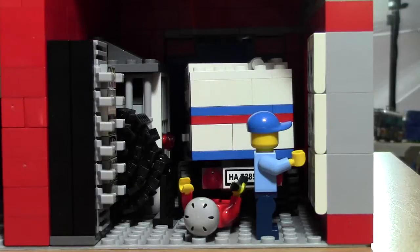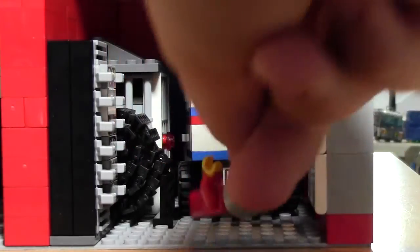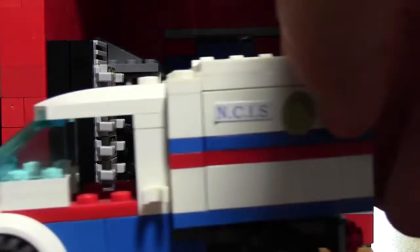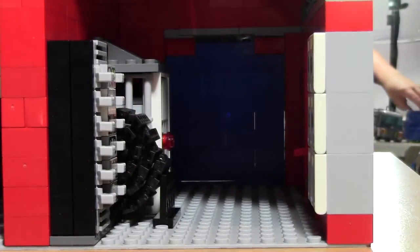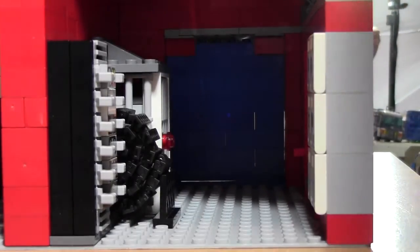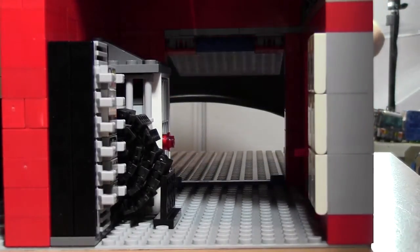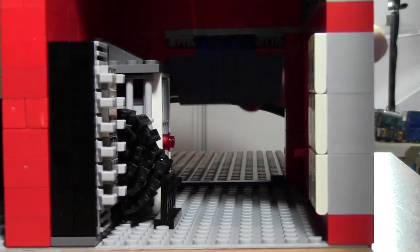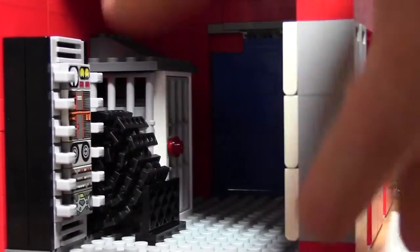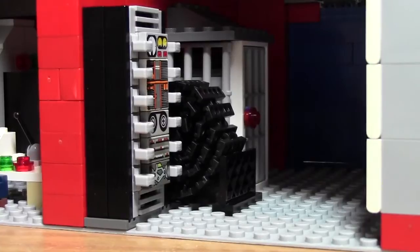Here's the evidence garage. We have one agent looking at some safes, another agent working on the NCIS truck. I'll just back the truck out — here's the NCIS truck. Then the garage door, which opens up from this side and pushes back down. And I didn't even break it!